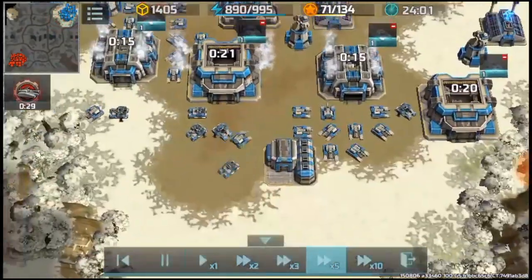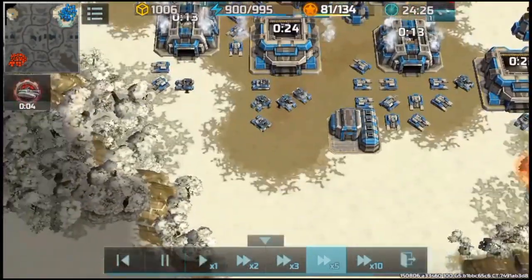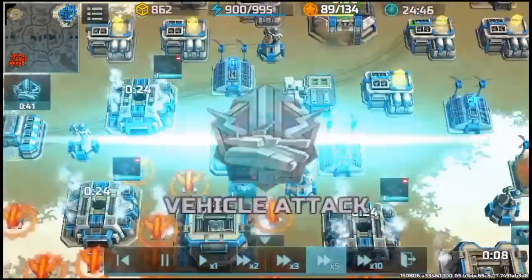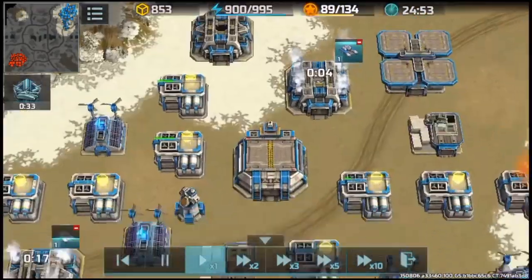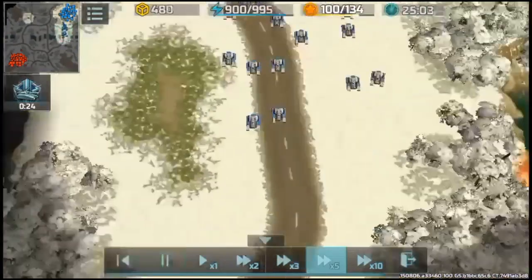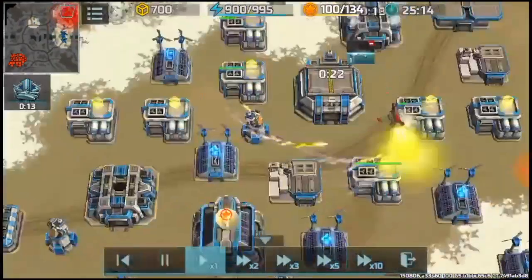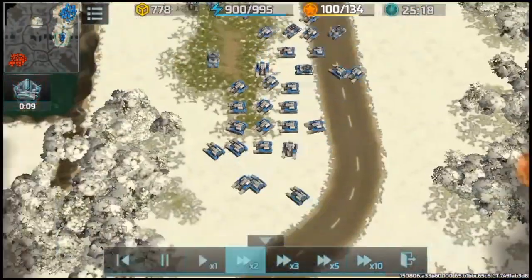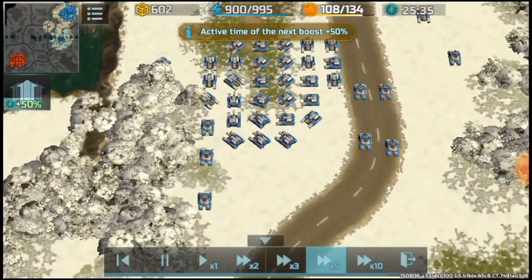Okay, I'm moving with hammers and typhoon. My area factory is at level 2 and I'm going in with hammers and typhoon. Okay, go — go to attack the enemy base.